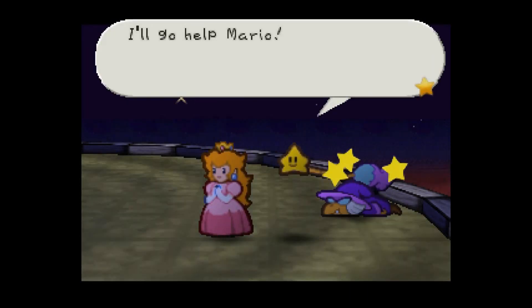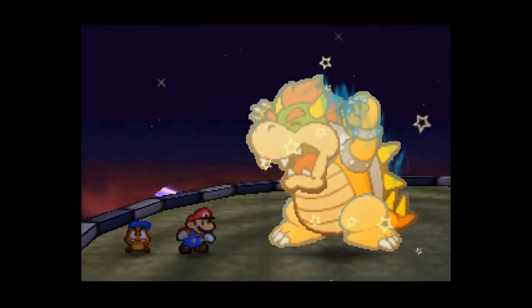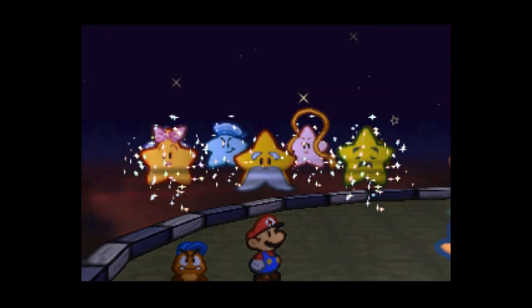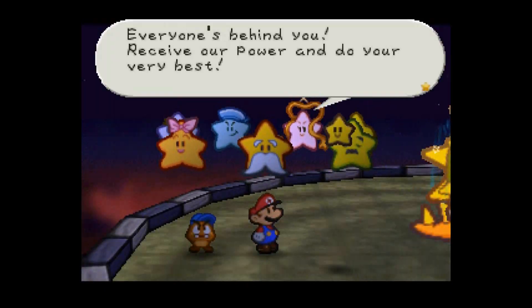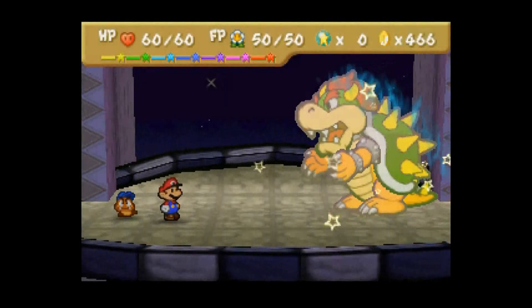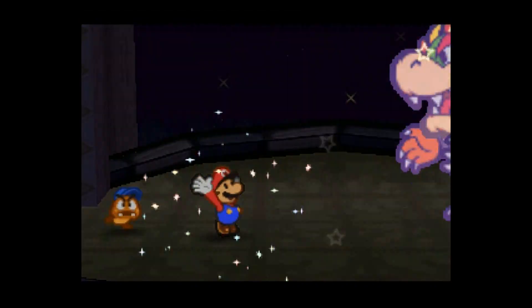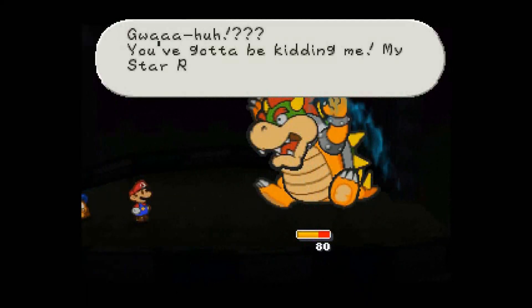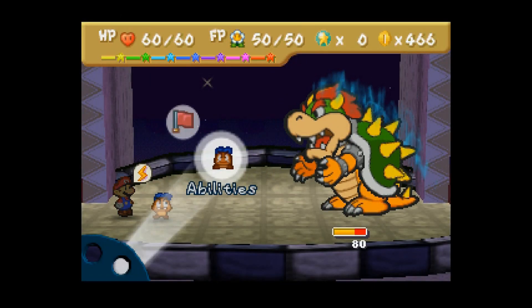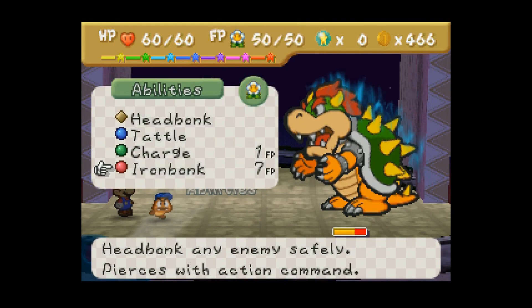Plus I can speed through it on an emulator, so it's all good. So, here we go. First turn, I'm going to use Peach Bean. I think Cookie Cookie is honestly going to be very annoying to try and pull off — I might decide to go with Repel Joe. Alright, let's Iron Bonk.